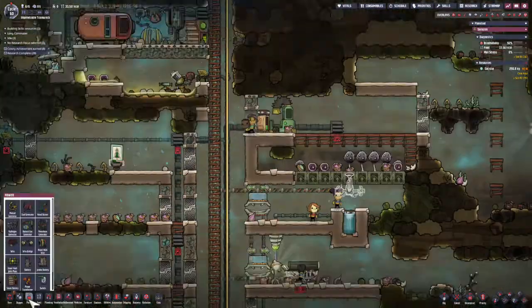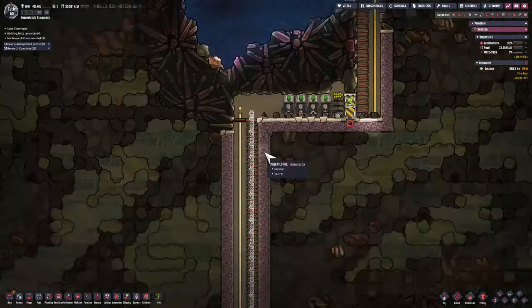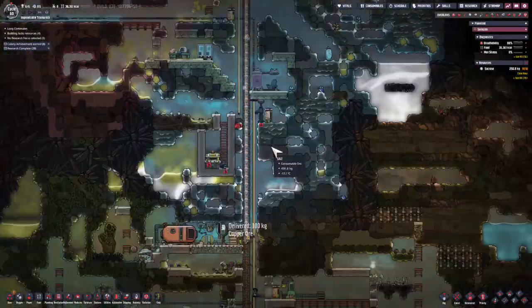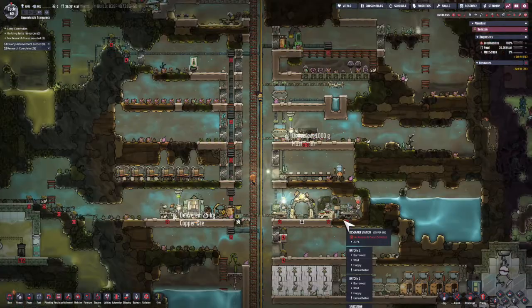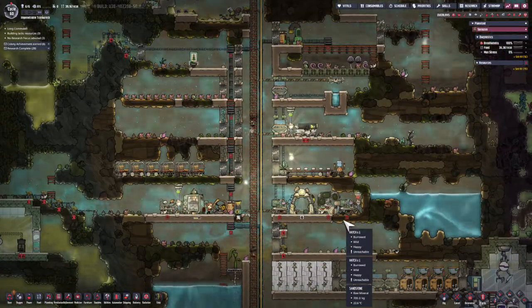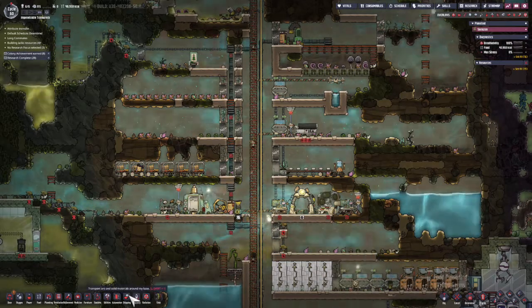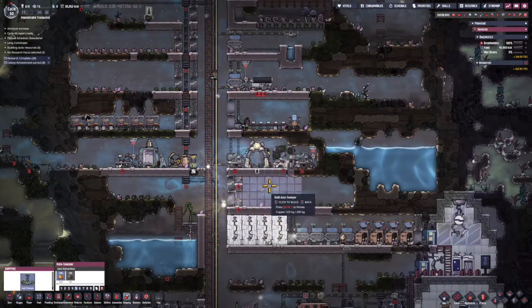The downside to only Engineer being able to build this thing is the fact that I'm going to get a lot of other idle duplicants. I don't want them wasting time, so I'm putting them on the heavy watt wire that goes up towards the top of the base, which I know I'll want to have access to in future projects.